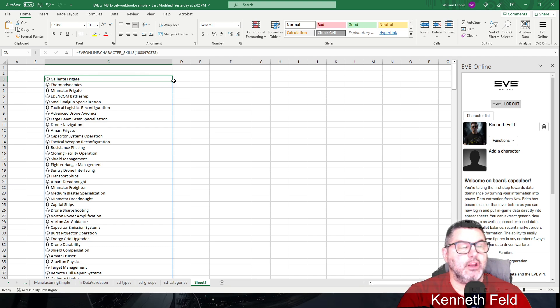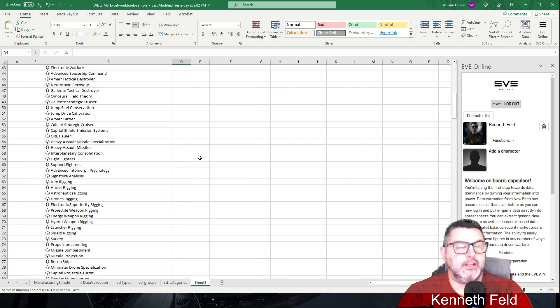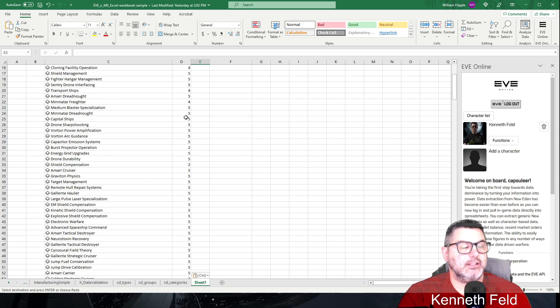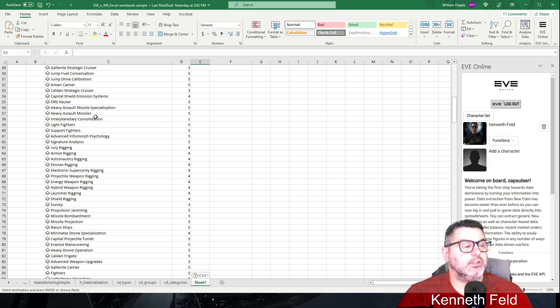If you click the little clipboard icon on the right, it gives you Insert Data options. You can choose Trained Skill Level and it shows your level as five. Then, like most things in Excel, you can copy that and paste the same function all the way down to the bottom, and now it lists every skill and what you have it trained to in the game.